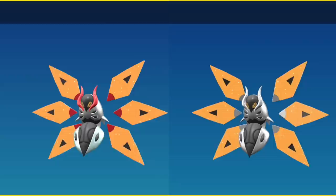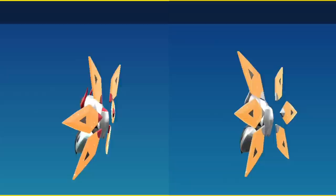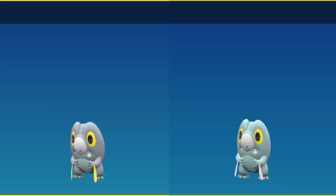Iron Moth's antennae on its face instead of red are going to be silver, as well as the innermost part of its six wing pieces. From the back it is noticeable and it also loses that little red bit — the lower half of its body loses its teal tint and just becomes more silver. You cannot miss Iron Thorns. Frigibax becomes just more blue in color — in fact the color of its tummy on its regular model becomes its entire body.